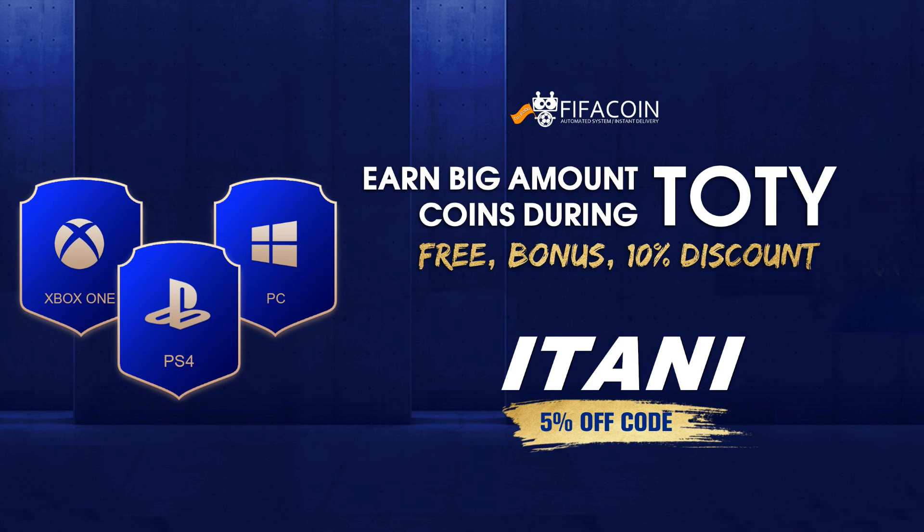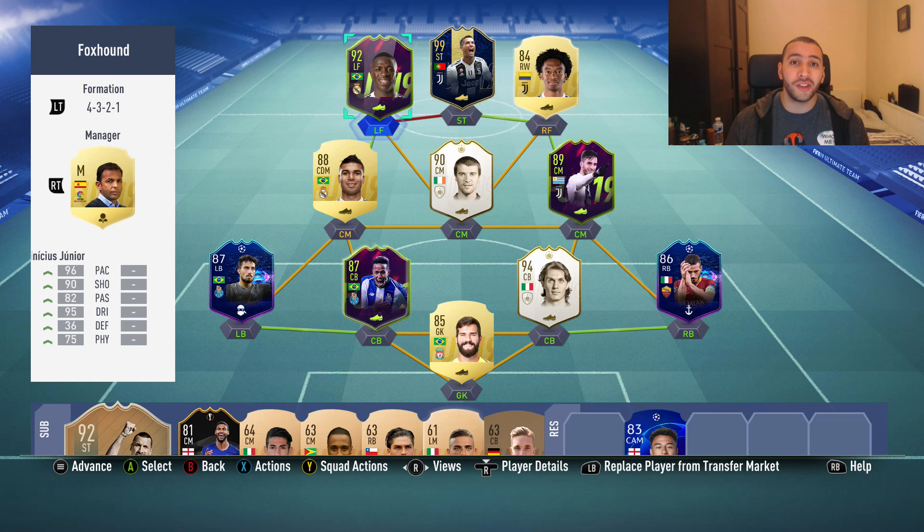If you're looking for a cheap and reliable place to get your FIFA Ultimate Team coins, check the link in the description and use the code 'itani' to get five percent off.